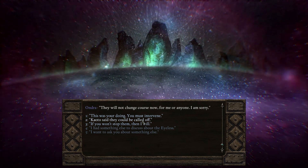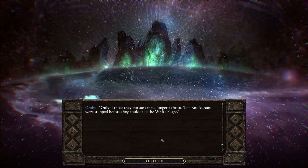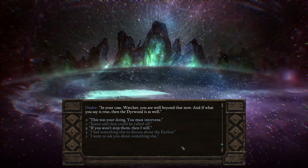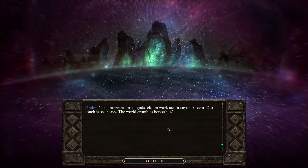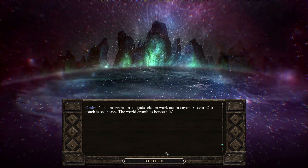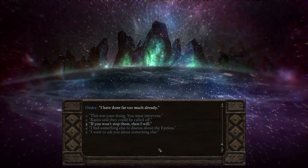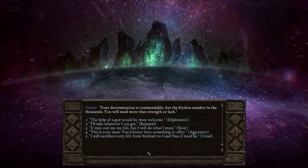"Kudo said they could be called off." "Only if those they pursue are no longer a threat. The raisin sirens were stopped before they could take the White Forge. In your case, Watcher, you are well beyond that now. And if what you say is true, then the Deerwood is as well." "This is your doing — you must intervene." "The interventions of gods seldom work out in anyone's favor — our touch is too heavy, the world crumbles beneath it. It is why we so often enlist the help of mortals; they execute our wishes with greater care. I have done far too much already." "Well, if you won't stop them, then I will." "Your determination is commendable. But the eyeless number in the thousands."